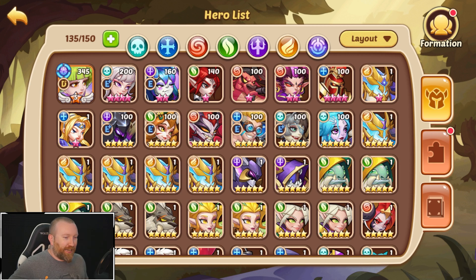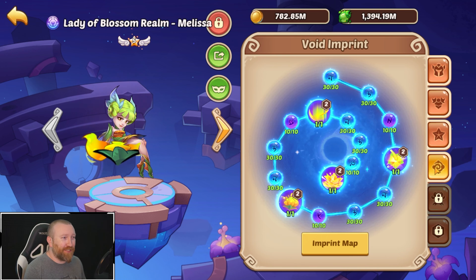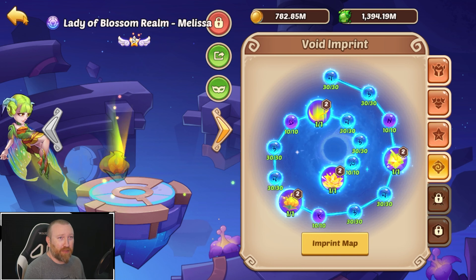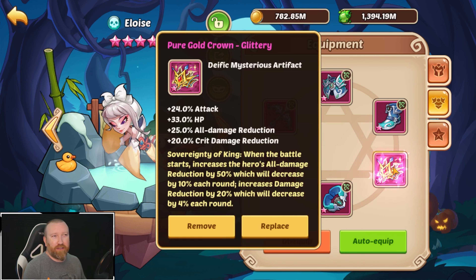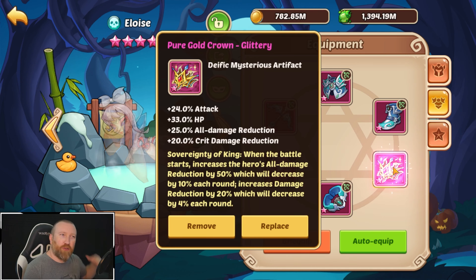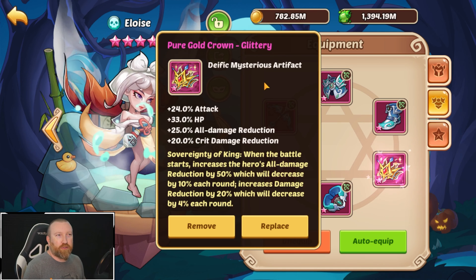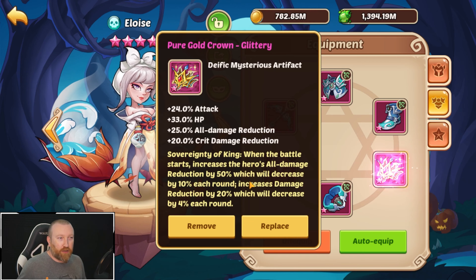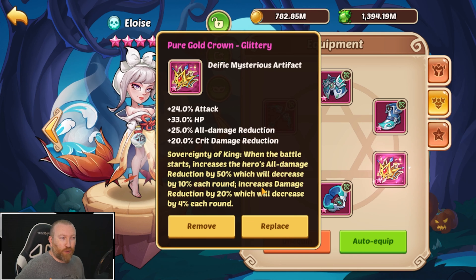First off, we need to take the time and see what is going on with this account. This has a very interesting B4 Lady of Blossom Realm Melissa, which was probably fun to chest out on. However, we have something pretty powerful - a pure gold crown that's glittery. That's pretty big because usually a gold crown on Eloise eventually kind of peters off, but this one also increases regular damage reduction.